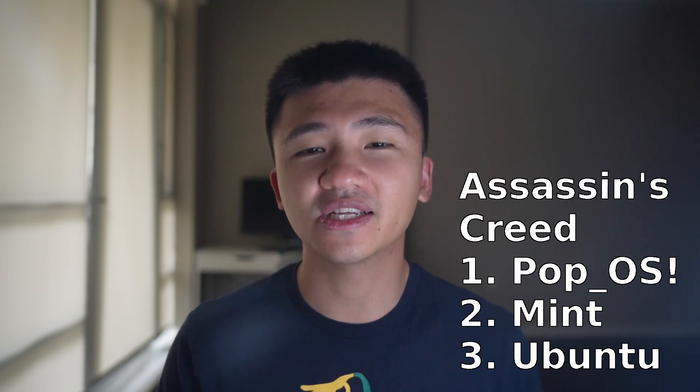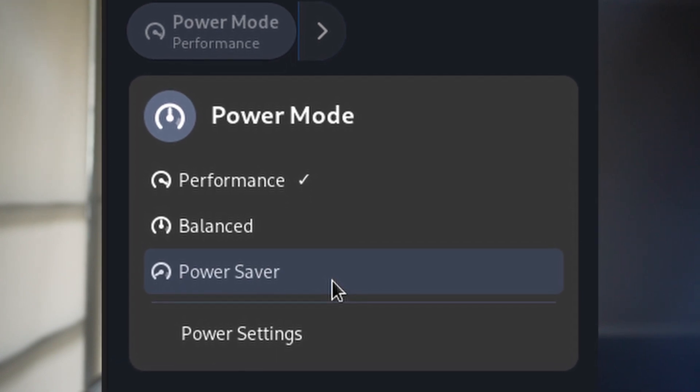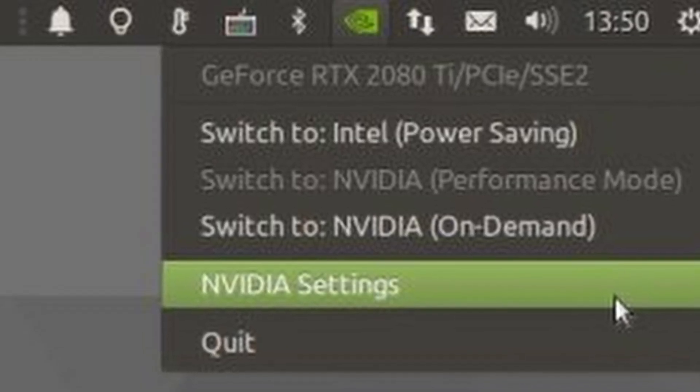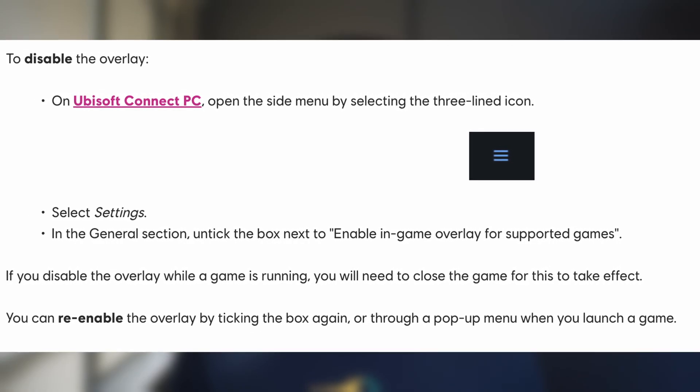Finally, I want to mention the settings I used throughout the video. I didn't change the profile setting to performance in Ubuntu and Pop!_OS, mainly because I forgot to do so in Ubuntu. I then realized it might be a common mistake for new gamers coming to Linux, so I didn't bother finding the setting for Pop!_OS and left everything as default. However, I did switch to performance mode in Mint because the GPU icon was simply too obvious to not be noticed. Another issue is that I had to turn off the overlay option inside Ubisoft Connect to make Assassin's Creed Origins work; otherwise, you will freeze when launching.